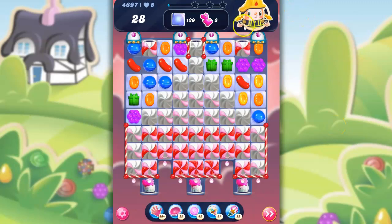So this is a legendary level. I'm not going to let it freak me out, though, because sometimes I'm stuck longer on a regular level than I am on one of these legendary or super hard levels. Although this does look fairly difficult — I've got 28 moves to clear out 120 jelly and collect 3 dragons.